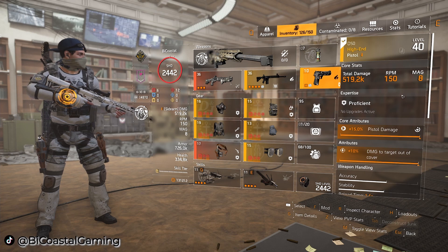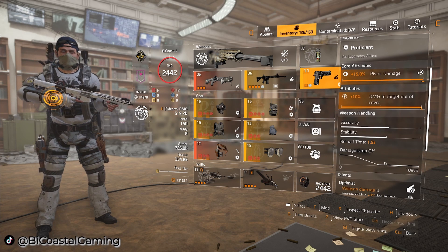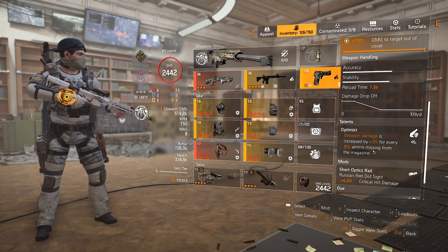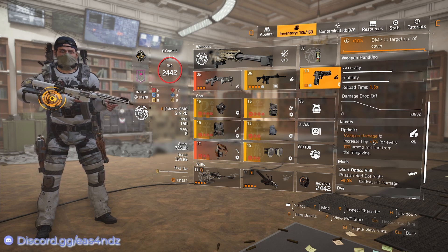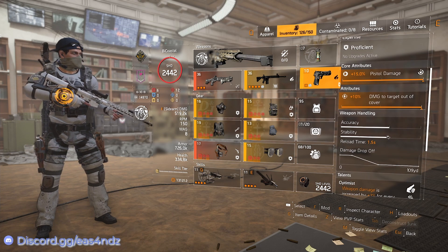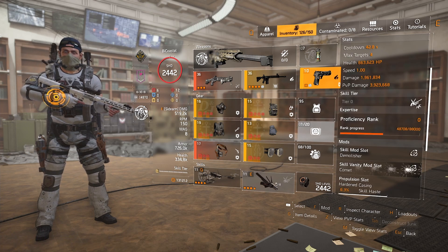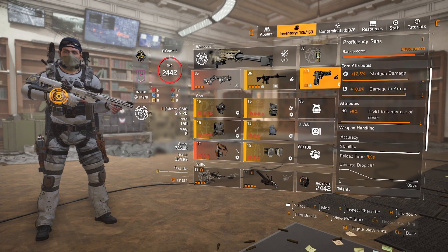The only reason you would need the assault rifle is if you screw up your shot with your D50. You do need a D50 with damage to target out of cover — it's a pistol damage build. I run Optimist for the talent on mine; it's not required but it works well. I can one-shot them on the first round of the magazine with no issue. I use the Firefly to remove the armor, then shoot them in the stomach where they have no armor, and it's a one-shot. So it's Lullaby, D50 — go back to the middle, job done.